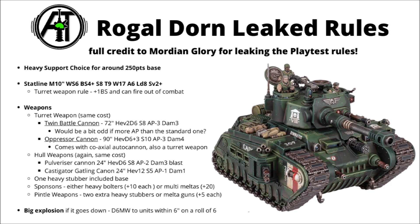For the hull weapons, the pulverizer cannon is supposedly a 24-inch heavy d6 shot, strength 8, AP minus 2, and damage 3 — basically the range of a demolisher cannon but the attack profile of a battle cannon, maybe a halfway house between the two. Or you can swap it for the castigator gatling cannon: 24 inches, heavy 12, strength 5, AP minus 1, and damage 1 — a bit of anti-infantry clearance duties. I feel like you could make an argument for either of them; the pulverizer cannon might be a slight bit more impressive, though I don't think there's much in it.